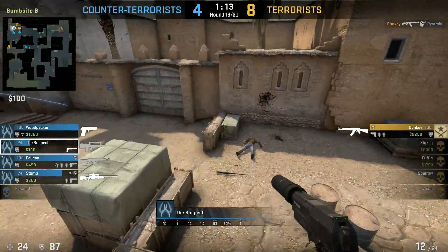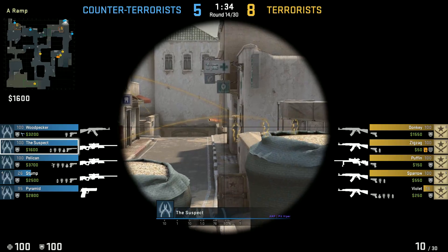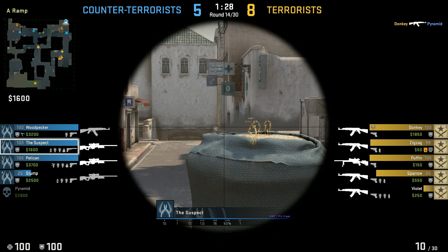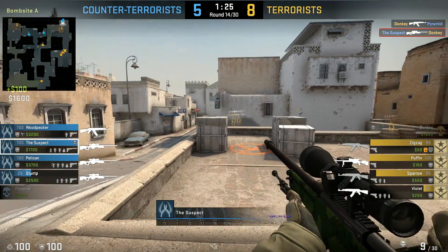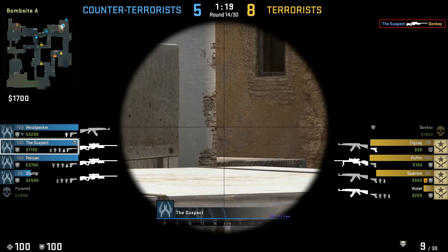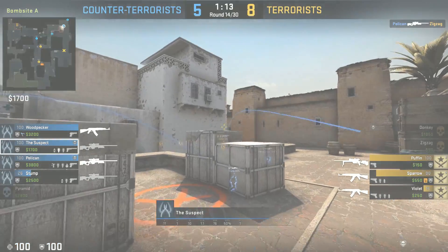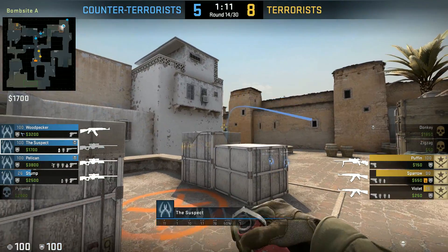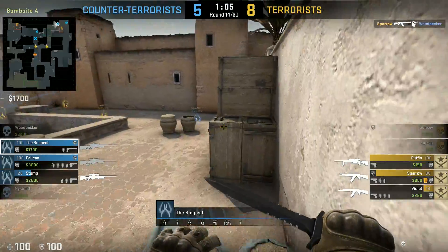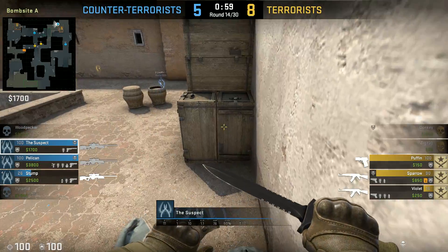I'm not seeing any obvious aim assist so far. The following round we're Long A with an AWP — I'm guessing whoever peeks is gonna get shot. He definitely pre-fired that guy, but again no surprise. The terrorists are rotating — some still Long A. He's watching Cat. If you have walls and you're obvious about it, why throw flashes and incendiary there? I guess there was one guy at Cat. Now it's a 3v3, terrorists winning 8 to 5.